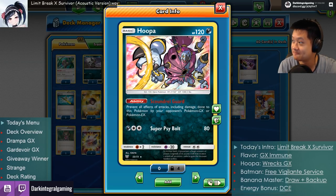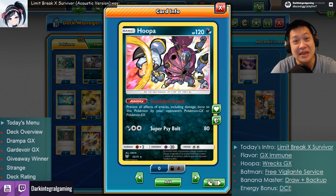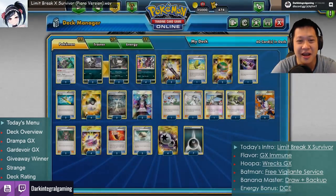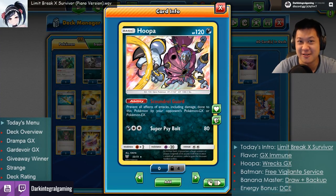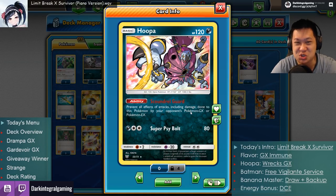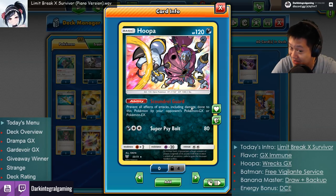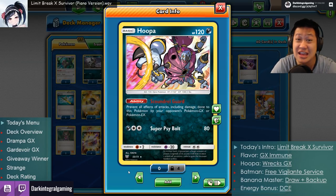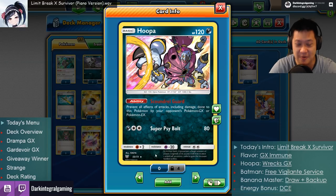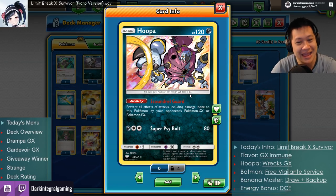Alright, let's start off with Hoopa. Hoopa is a unique Basic Pokémon — it's a Legendary with 120 HP. Its ability is basically a hack: all effects of attacks from GX or EX Pokémon — damage and any special effects like confusion — do not work on it. He is absolutely perfectly immune. He cheated the system. GX Pokémon cannot touch him.